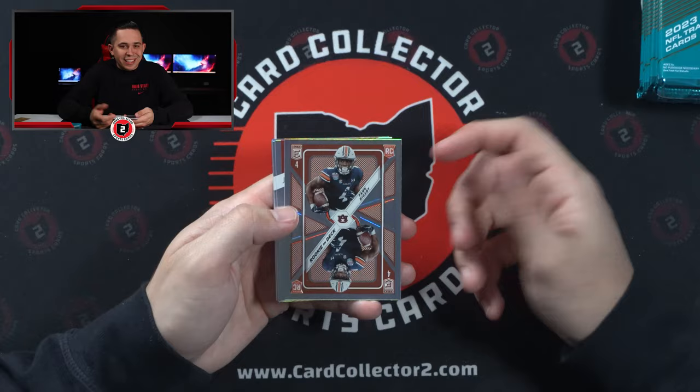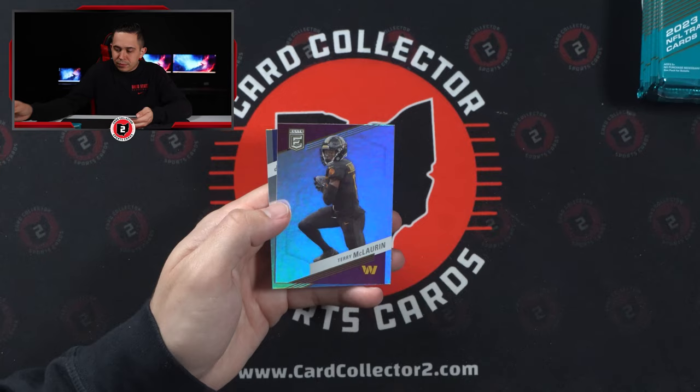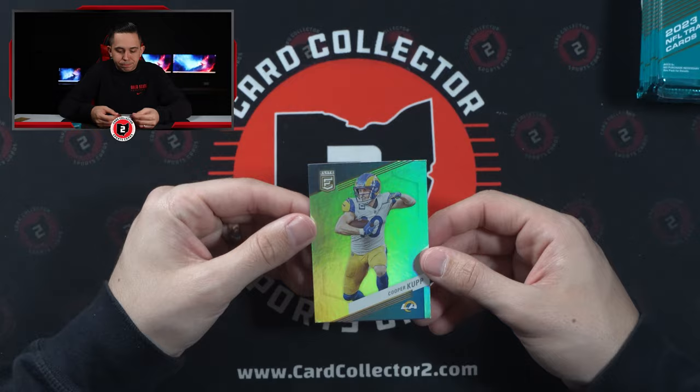First up, we've got a little Tank Bigsby rookie right off the rip. Just a quick look at some of the base parallels — Miles Garrett, Drake London, Scary Terry, and a little Cooper Cup. Nice generic start.